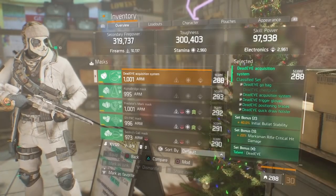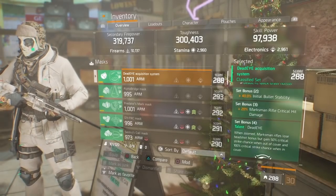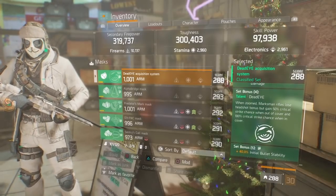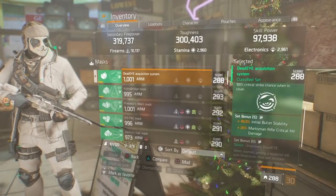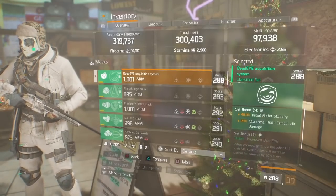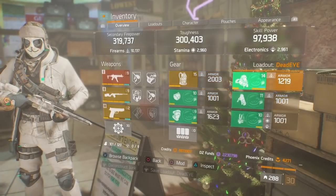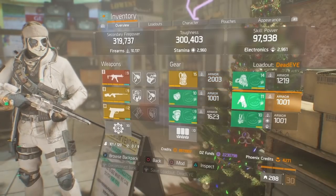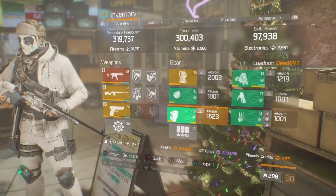The under barrel has crit damage, optimal range, and reload speed. For the Dead Eye gear set: the two-piece talent is initial bullets ability, three-piece is 20% marksman rifle crit hit damage, four-piece is when zoomed marksman rifles lose headshot bonus but gain 50% critical strike chance when out of cover and 100% critical strike chance when in cover. The five-piece is 40% additional bullet stability along with another 20% marksman rifle crit hit damage. All pieces are rolled to the same standards to keep the comparison even.